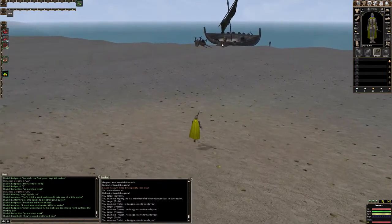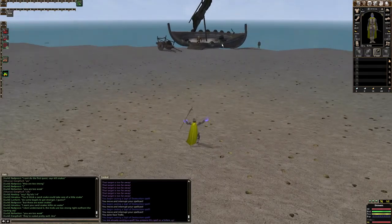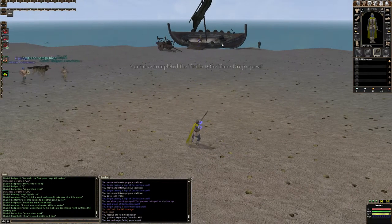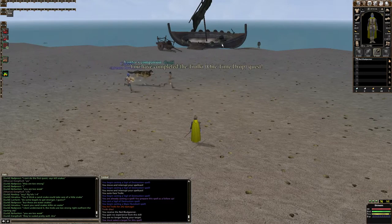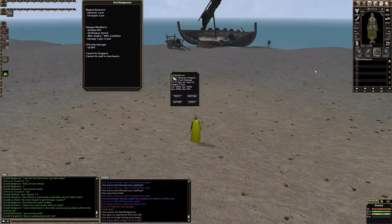The red bloodshirnir is a super good hammer for low level. You can get it from Trollki in Gotar on the beach — you kill Trollki and you get it in your inventory when he dies. It is orange at level 10, so it is a super impactful, good 100 weapon at level 10.